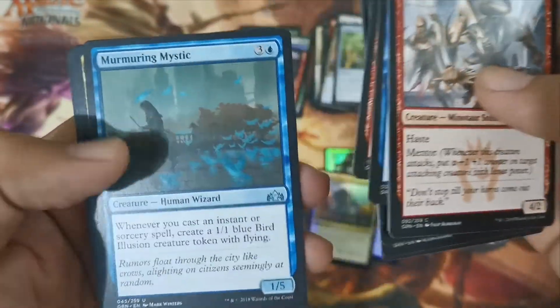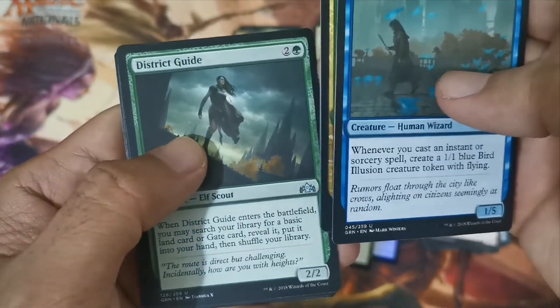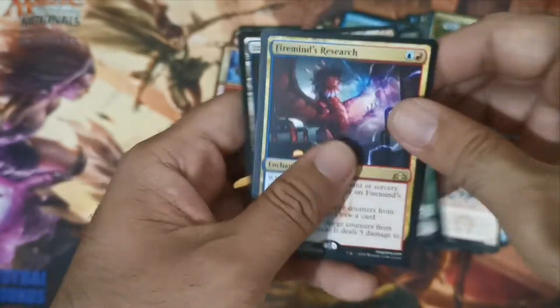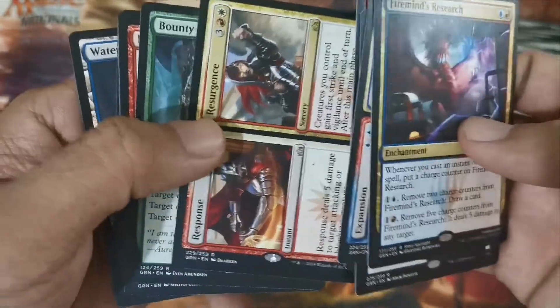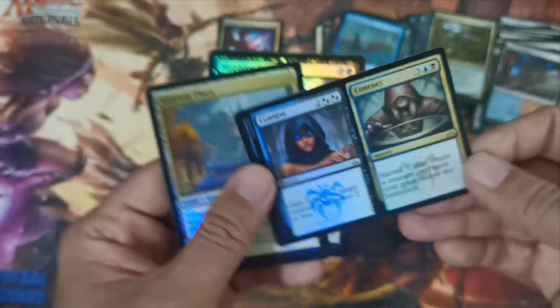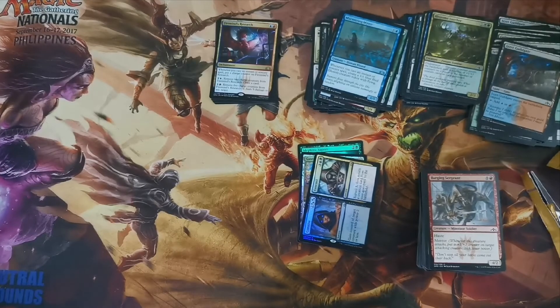Okay last few cards — Murmuring Mystic, and you can also play Build Mage, Strike Guide, and Firemind's Research. No foil. Wrapping up this batch — Firemind's Research and those spell cards are also good. This bottle is also a hit. The rest are just some mediocre cards, and we have a Banefire. Oh, forgot — this foil is also a hit!